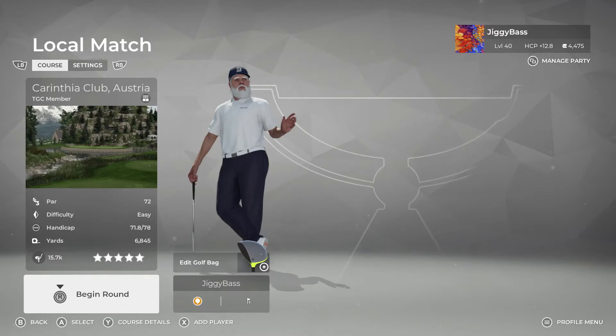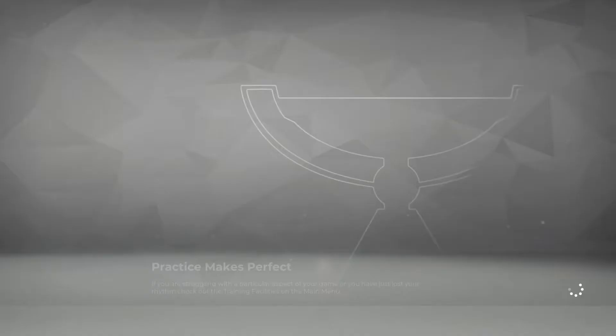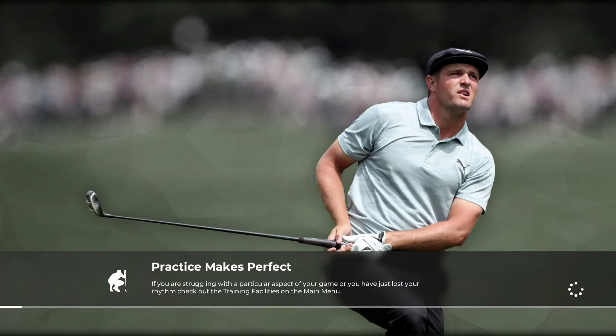What's up guys, coming at you with the first installment of this pretty long series. It's going to be in PGA Tour 2K21 — we're going to be doing the top 100 user-created courses. For the first ever part of this series, it's the Carinthia Club in Austria. This course is designed by Arctic Fury, who was a pretty prominent creator in The Golf Club 2019 series. It was previously in that game and they've transferred it over, so it should be exactly the same.